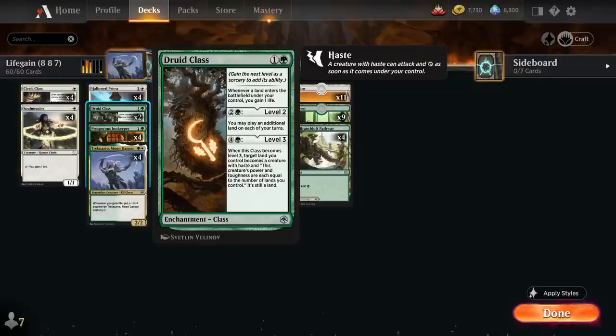We also have two copies of Druid Class with a very useful level one ability saying whenever a land enters a battlefield under our control we gain one life. So between Druid Class, Innkeeper and Soulmander we've got a lot of cheap ways to incrementally gain life to enable our various synergies. And all the way on level three we can also turn one of our lands into a creature with power and toughness equal to the number of lands we control.